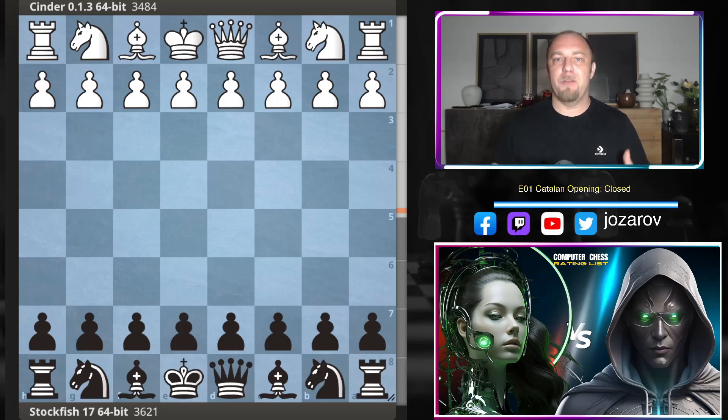The Catalan opening is so hard to study — there are many sidelines and variations. The beauty of this game is that Stockfish will show us a simplified way to play the Catalan, helping you get out of the opening in a good way. This game also repeats an amazing game played by Ding Liren against Magnus Carlsen back in 2020, where Magnus didn't find the optimal continuation. Stockfish improves on Carlsen's theory here, which is really important from Black's perspective.